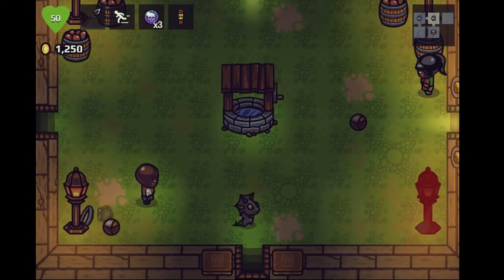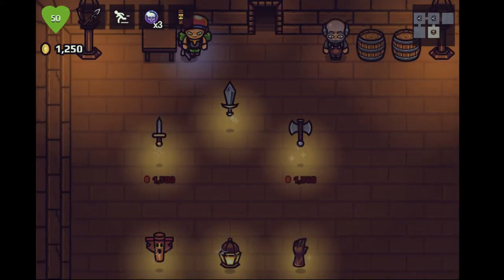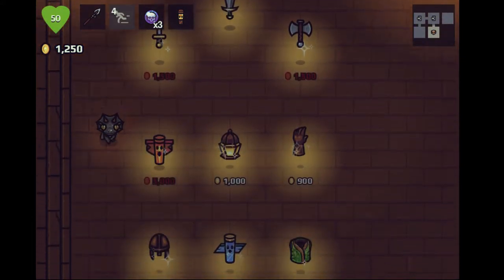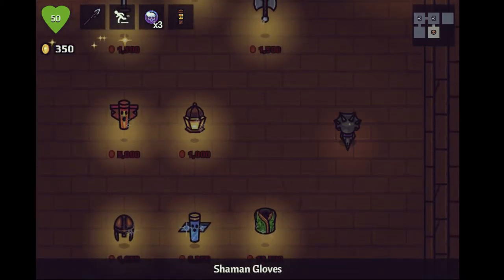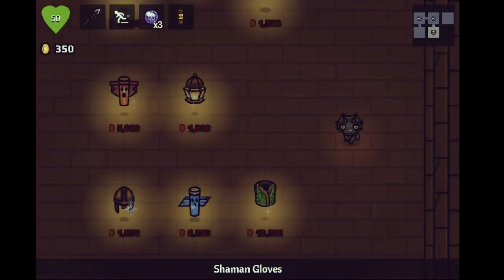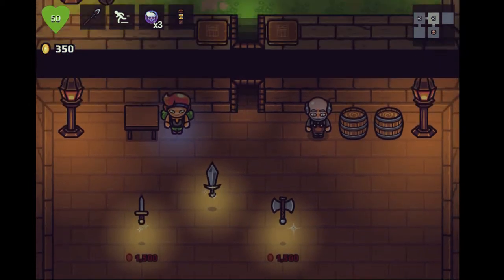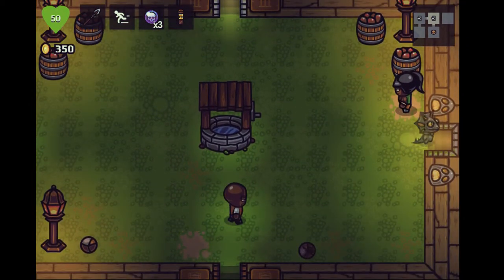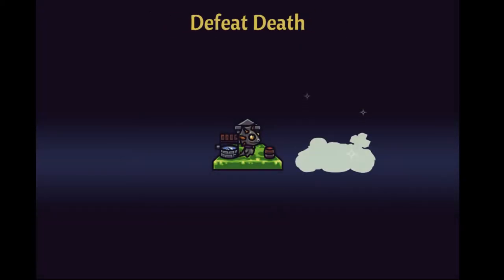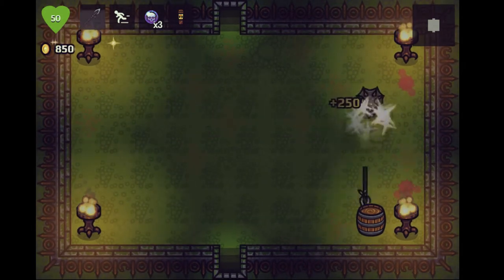We're going to go back with the spear — I like the item much more. We'll buy a little bit of equipment, I think. Not the lantern, which we did last time. Shaman gloves... Shaman increases something I don't remember. Soul orbs. So shaman equipment is not really what we want, since I don't use him effectively anyway.